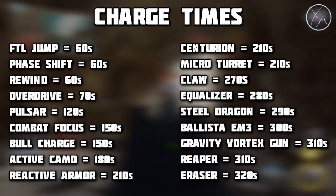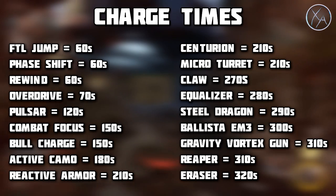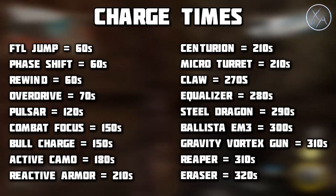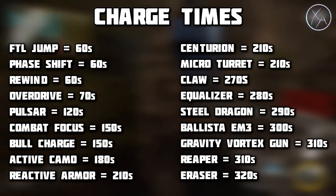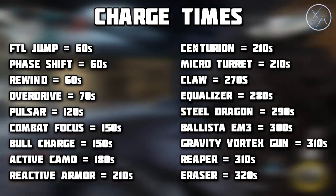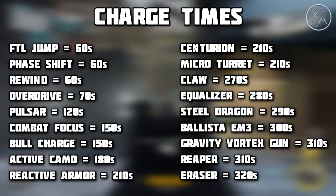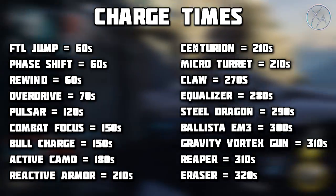Without further ado, let's have a look at all of the specialist charge times. I put them in order from the fastest to earn all the way down to the slowest. Keep in mind all of these are based off of free for all and team deathmatch — the 1x multiplier — and then we go from there with multipliers for other game modes. The ones that clearly charge the fastest by far are FTL jump, phase shift, rewind, and overdrive.